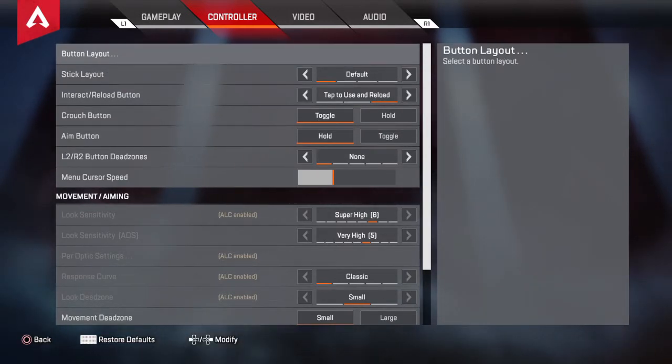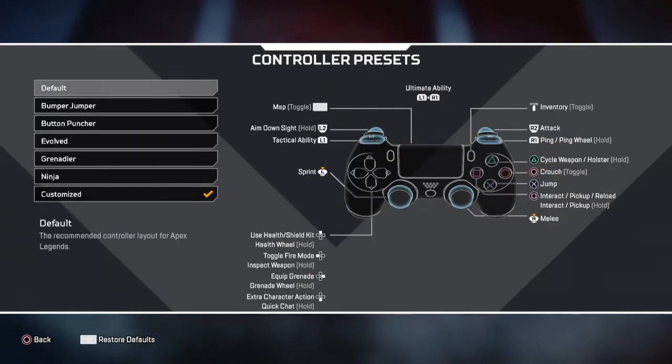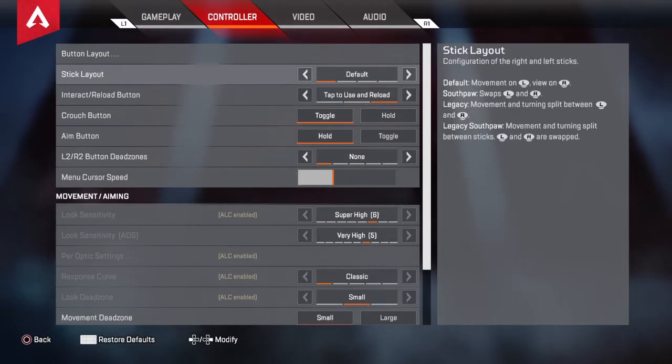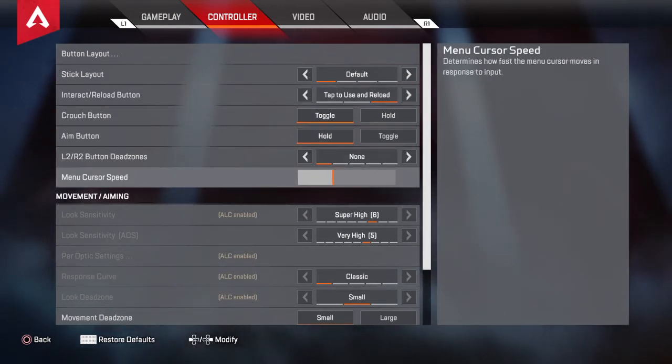Let's get right into the video. So this settings video - I use Custom Binds. I have a paddle on the back, so it's nothing really different. You can use these if you want to, but I personally use my Customized Binds. I'm going to be changing these up sometime soon so I can pick up stuff without having to reach for the score button and get my finger off the joystick. We're going to go down through all of this. I use Default, Tap to Use, Reload, Toggle, Hold, and Non, with the cursor about halfway on the line.